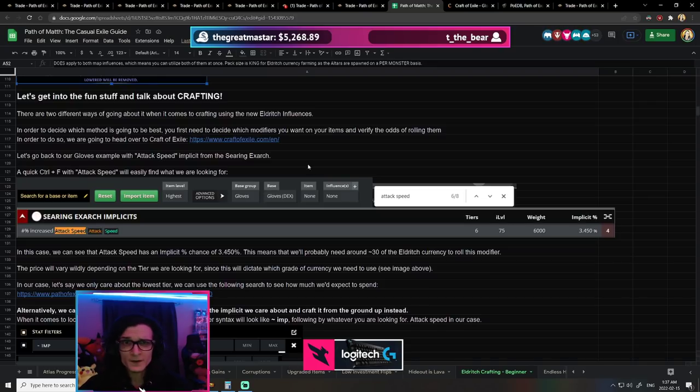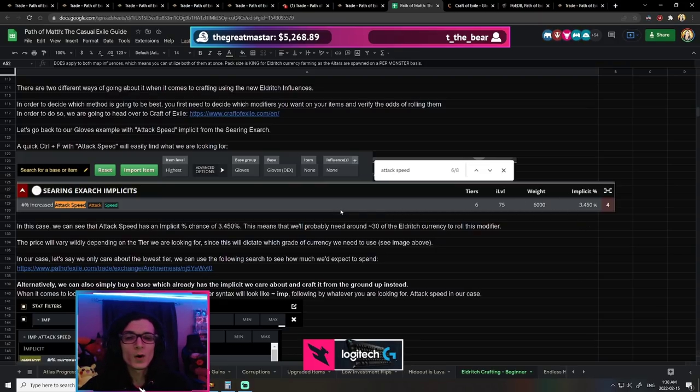The first thing you want to do is figure out which modifiers you actually want. Look at POEDB, look at the list, and figure out if there's anything that seems pretty good for your character. For example, attack builds could use the strike gloves, the intimidate gloves, or attack speed for something more generic. You could also go spell suppression, which would alleviate some pressure on your gear. A lot of these modifiers are pretty powerful, though not the most endgame. The key question is: what are the odds of getting the modifier you want and how much will it cost?